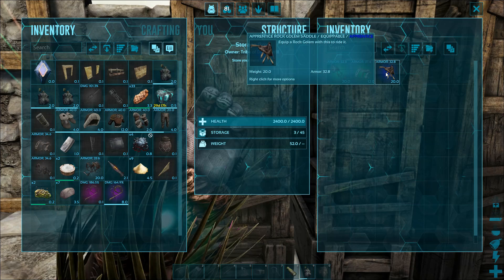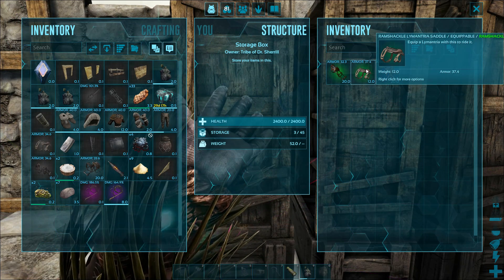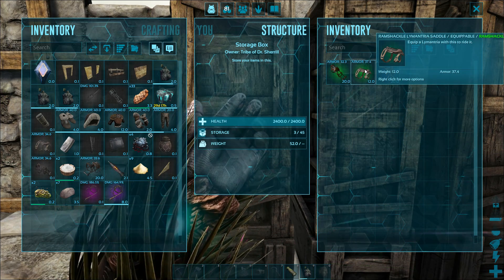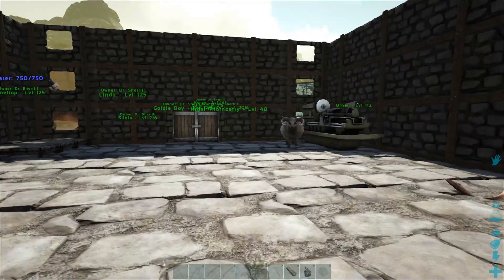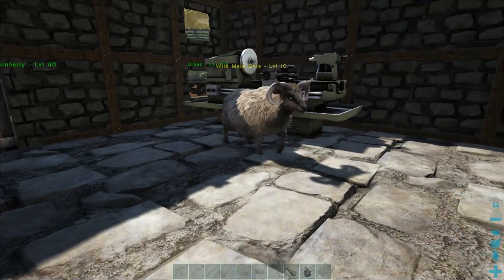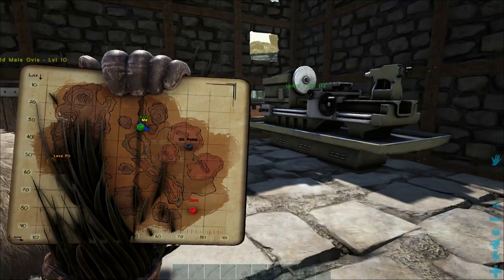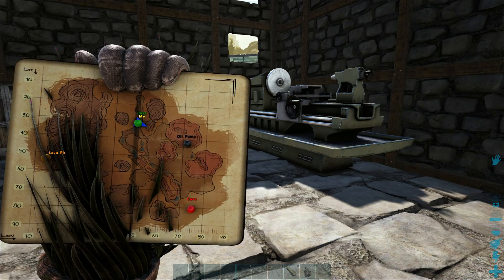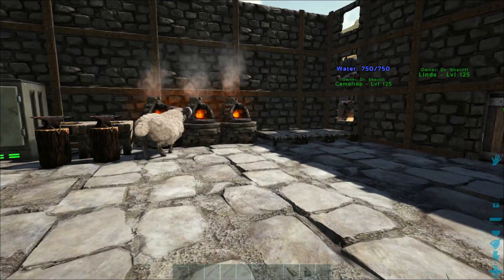I did pick up some red drops as well, and one of the cool ones was this rock golem saddle, so I can ride around on the rock elementals for sure, which is something I really want to do. I also found out you can put a saddle on the flying moths, the Lymantrias. The next thing after that — before I started this — on the map you can see that black marker. That is the oil pump. So I crafted, using the blueprint I found earlier, an oil pump so I could set up oil because I was really lacking in it.